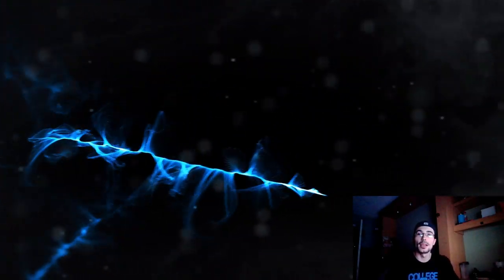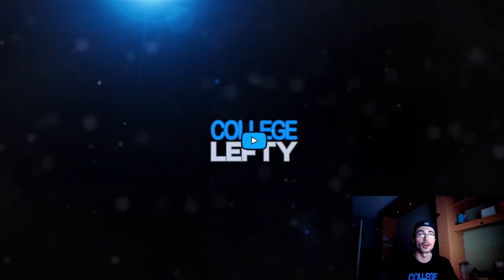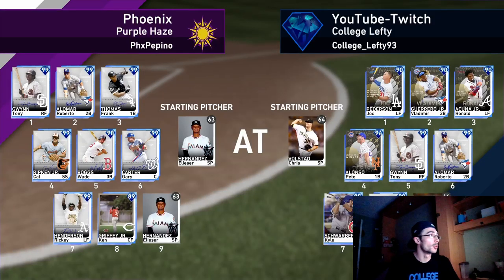How's it going everyone, College Lefty here. In this video I have gameplay from all four of the home run derby cards that were just released into the game yesterday. In the first video I uploaded today I was using Vladimir Guerrero Jr., but I decided to pick up Jock Peterson, Ronald Acuna, and Pete Alonzo and test them all out in this Moonshot event. I'll be using them at the top of the lineup, one through four, and then we also have Tony Gwynn, Roberto Alomar, Kyle Schwarber, and Cal Ripken Jr.